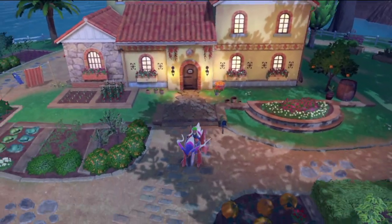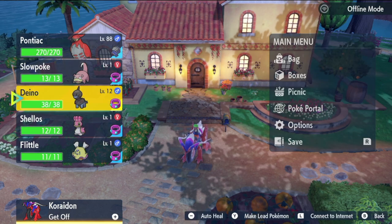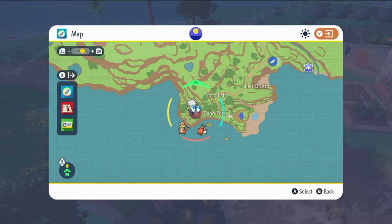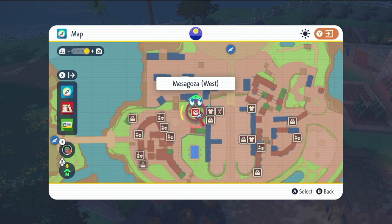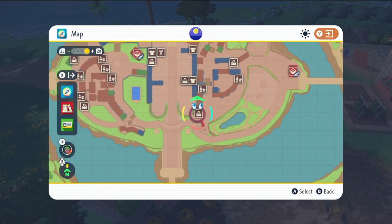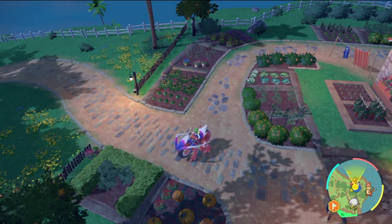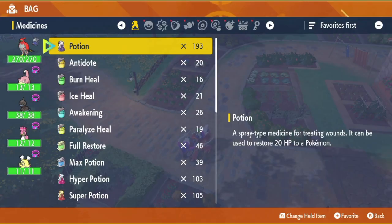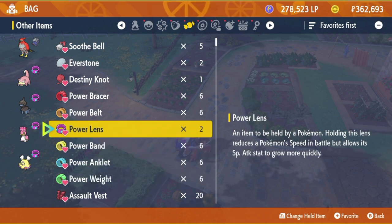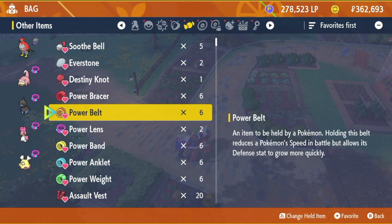The first thing I want to do is provide a brief tutorial on how to EV train a bunch of Pokémon at once. There are some really important items I'd recommend buying. Go to the Mesagoza and look for the Delibird Presents icon — it's in every big city, a little briefcase-looking thing. The items we're specifically looking for are the power items: Power Bracer, Power Belt, Power Lens, Power Band, Anklet, and Weight. Each one is dedicated to a specific stat — the Bracer's for Attack, the Belt's for Defense.